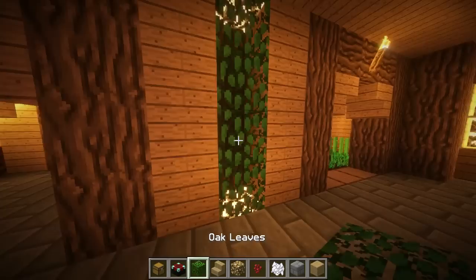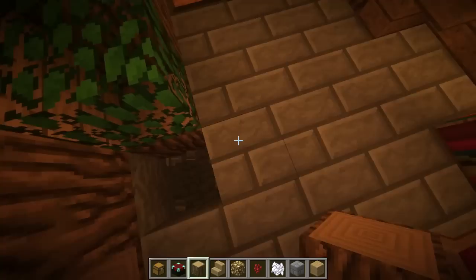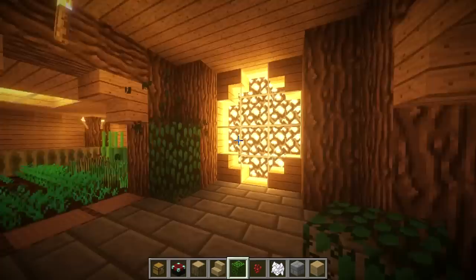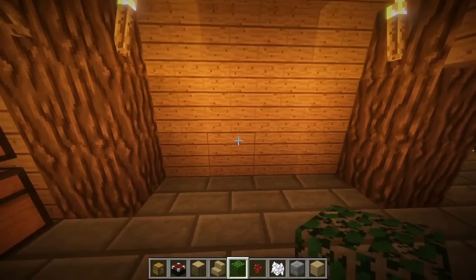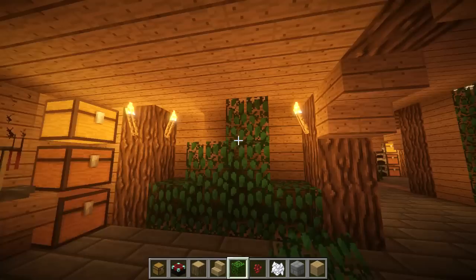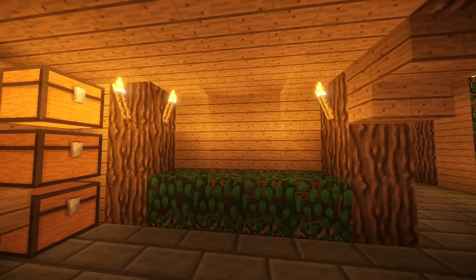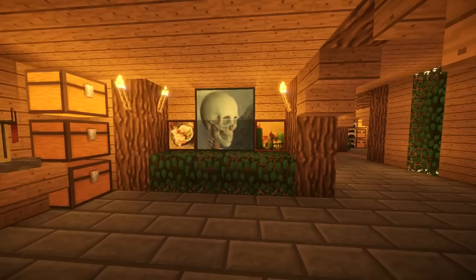I'm just kidding about that being the finale — we're going to make it look pretty. Let's take some oak leaves. All you have to do is dig this area out, put some oak logs behind it, put glowstone on top, and fill it in with leaves. You can put a log under it to make it look more realistic, and have little leaf bushes wherever you want them. If you don't like it, you don't have to do it. Let's take some paintings to add some decor to the room.